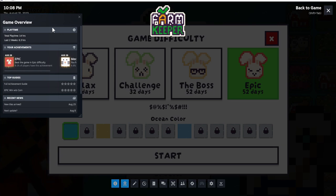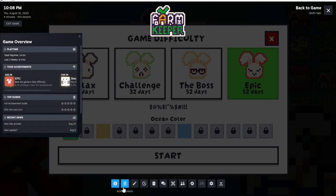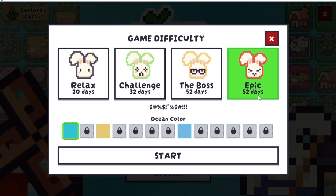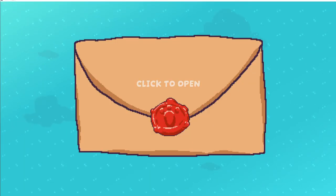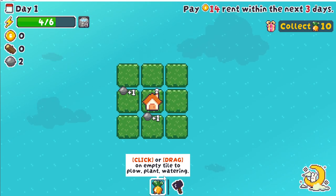We're gonna try and get 101 days, but if not we will definitely try and beat it without corn, since there was a screenshot posted saying that it's much easier to win without corn now. We shall see, but we're gonna try. Hopefully we can get it to work out, so we'll take both of those goals.